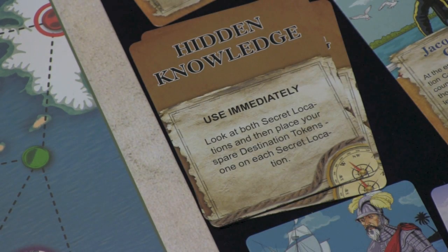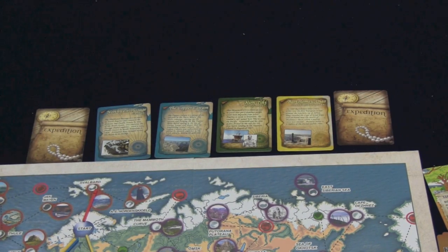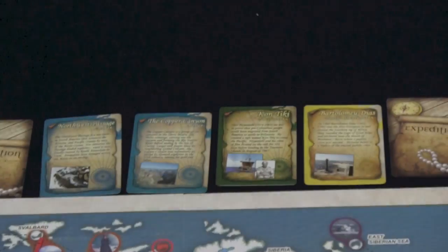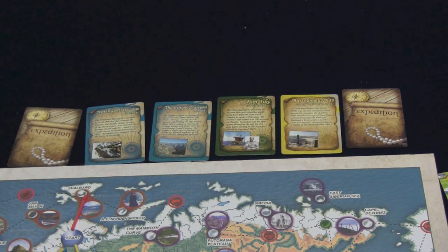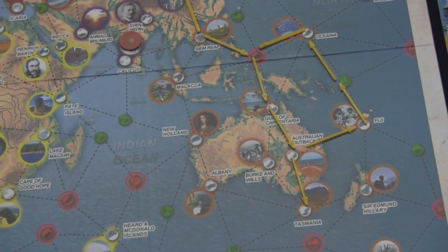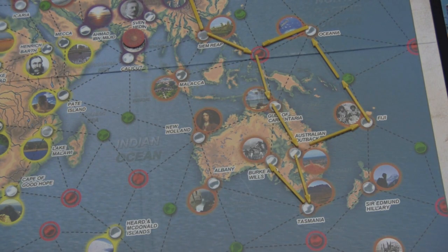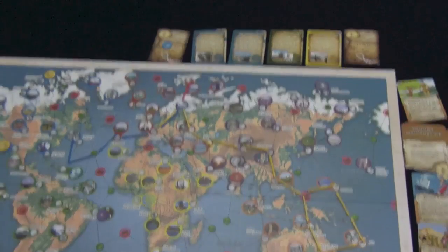For example, an event card might let you deduct one point from the current leader, or let you add two arrows on a future turn. There's also a secret locations variant: you place two locations face down and no one knows what they are. When you go to a green dot on the board, instead of placing an extra arrow, you can secretly look at one of these cards. You then place one of your tokens on that location, and if you connect to that spot, you score two points — and it's replaced with another secret location.